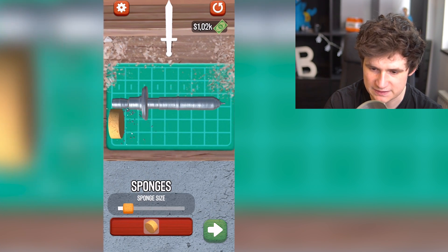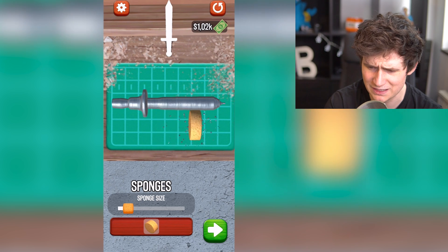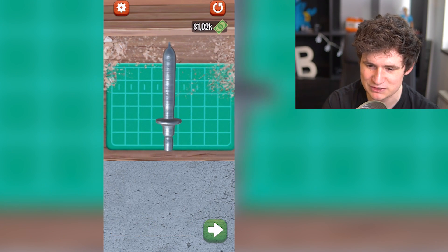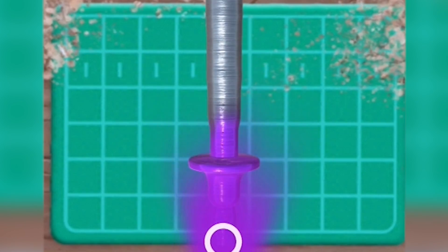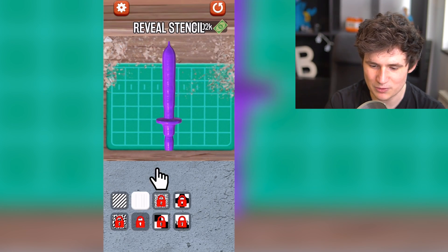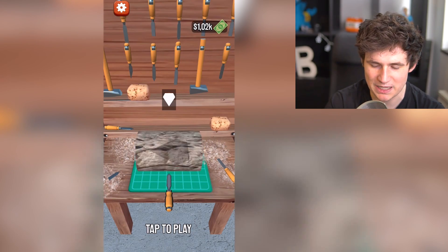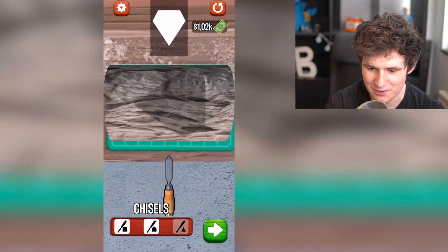All right, you know what? I'm gonna fix it. I'm gonna fix it. I'm gonna make a sponge. Oh God, I'm not fixing it. Okay, let me see what the... No! No, this looks horrible. It's not even a sword. Oh my God. What have I done? This is not right. Okay, you know what? I don't know. I'm just gonna pretend that this didn't happen. I didn't even get any money for it. That's how bad it was.